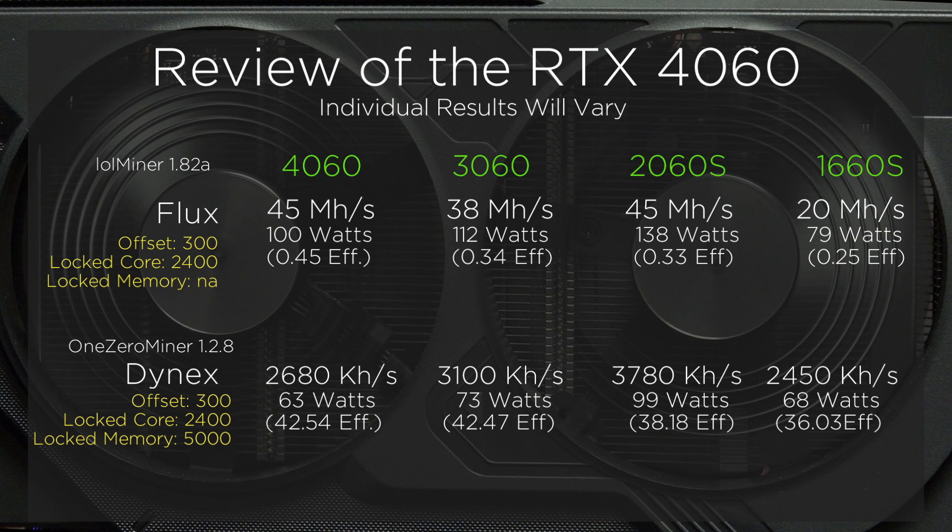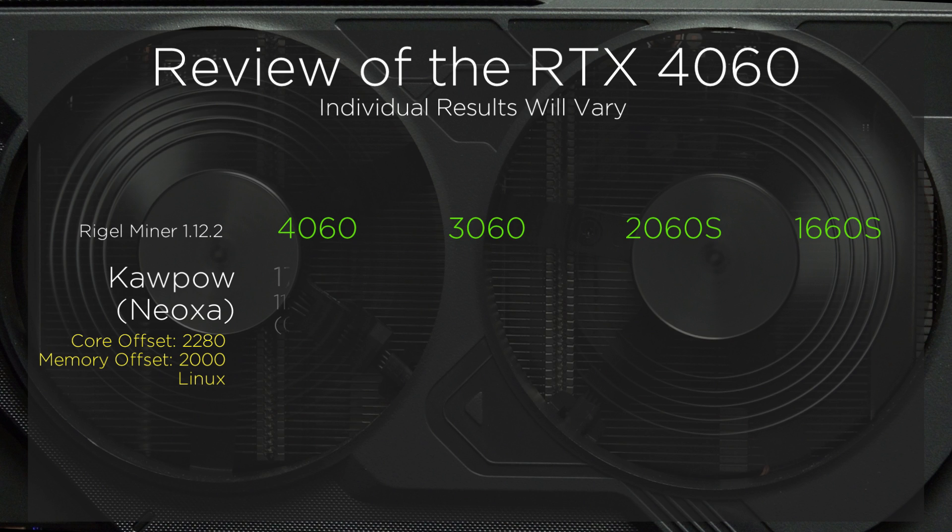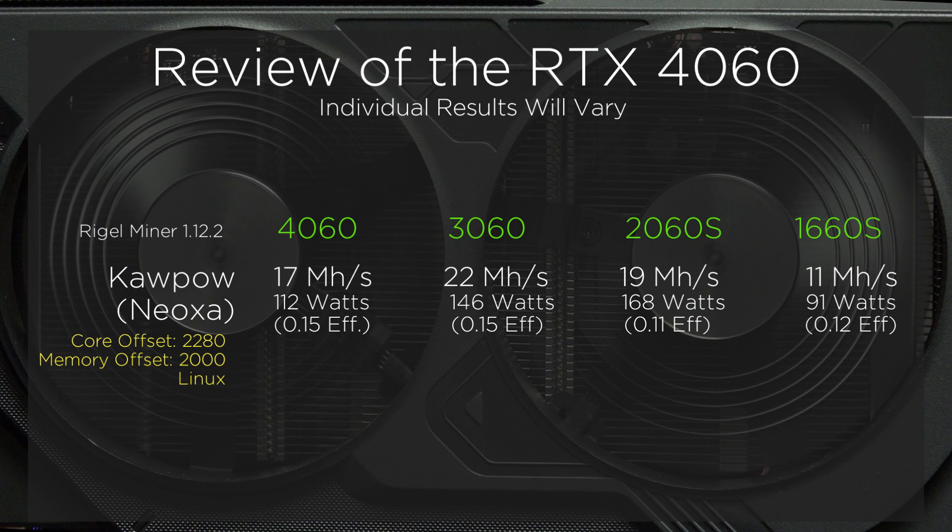One will also benefit with the 3060 when mining with Copow. We can see that the 128-bit memory bus hurts the 4060's performance, seeing the hash rate drop to only 17. However, efficiency is still relatively the same as the 3060.